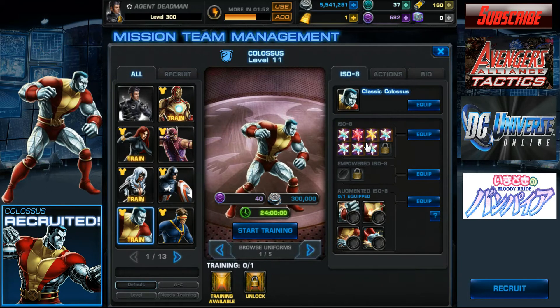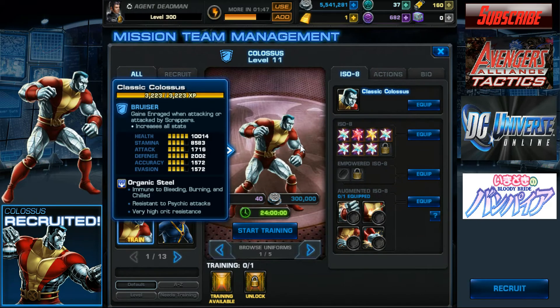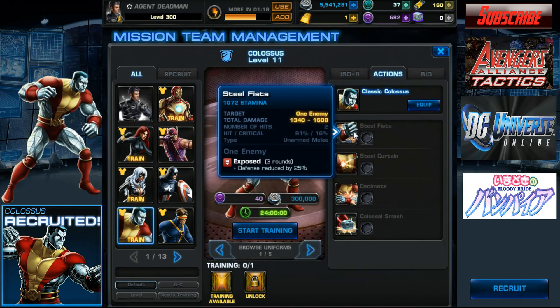Those stats are not right thanks to the ISO-8s, but I think those are heavily outdated because I haven't used his standard outfit in forever. Anyway, he is a bruiser and gets Organic Steel — he's immune to bleeding, burning, and chilled, resistant to psychic attacks, and has very high crit resistance. Also, he has polygonal legs which kind of looks weird — they look like chiseled diamonds, not steel.